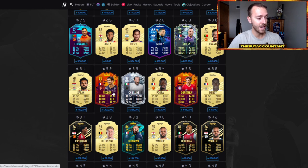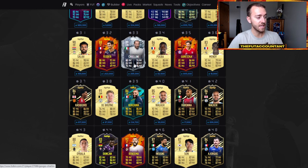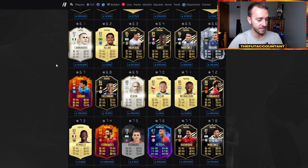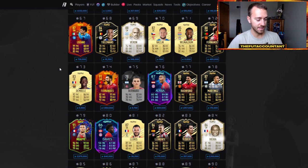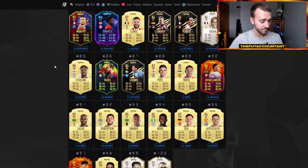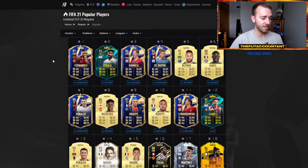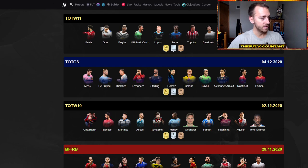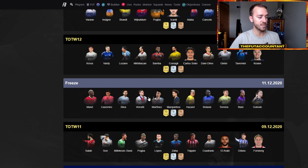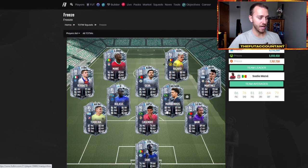Ben Yedder is getting a plus-one streak to an 89, and this card is down low again. This Keylane was over 300K this morning. So right now, as everybody goes out and spams upgrade packs, one thing you might want to do is take a look at the market as a whole. Some stuff might be down because people are focused on these upgrades, which might be an opportunity to get in on some things. But the market as a whole is still very, very high because people have a lot of coins.